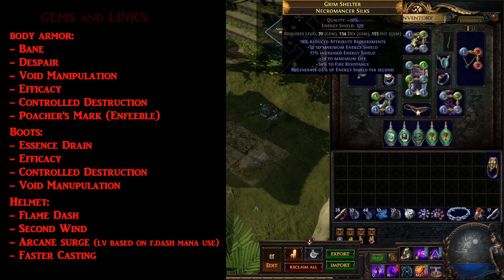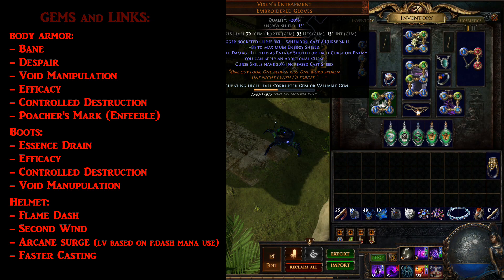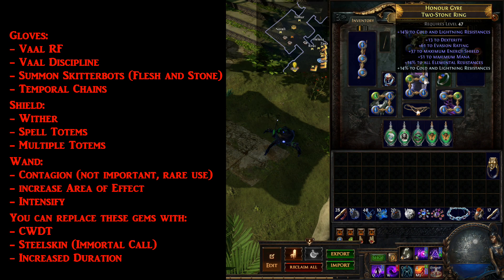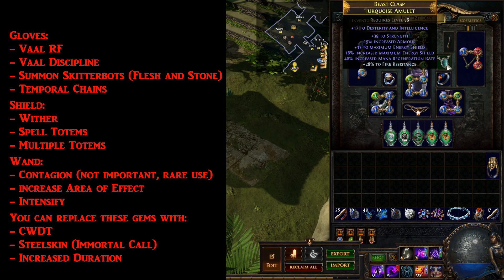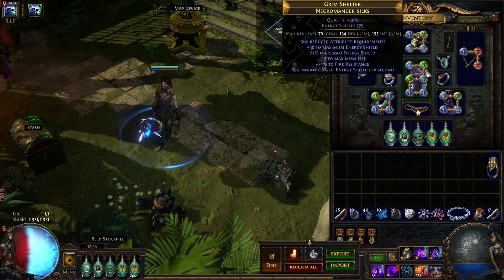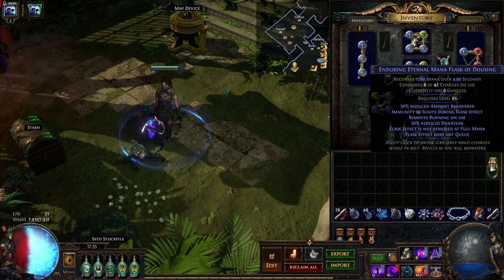For the 6-link body armor I paid 40 chaos — just look for over 300 energy shield and some resistances you may be missing. The helmet was 5 chaos, gloves 1 chaos, the belt was also cheap. For boots I paid 10, one ring was 1 chaos and one was 10, and the amulet was only 2 chaos. On rings and amulet, just look for energy shield and resistances you miss. If you have problems with mana, you can use an enduring mana flask, which I paid 1 chaos.